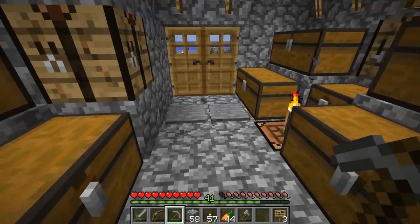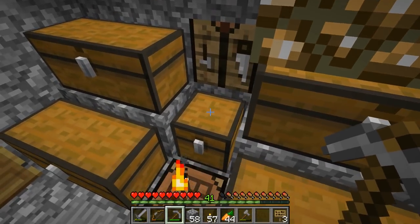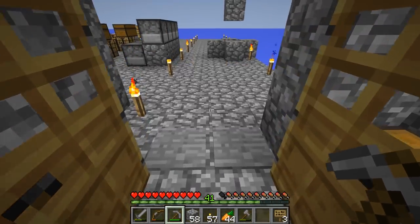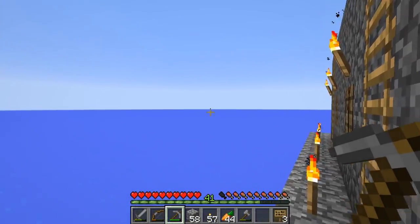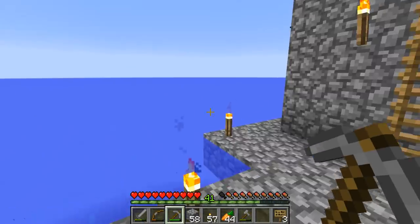One thing I have to watch out for is that I might need to create a little door over there, and then I might have a little outhouse over there — that's just going to be my safe house. Or I might build it somewhere around here, I'm not sure.